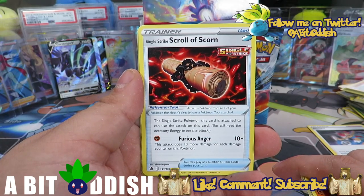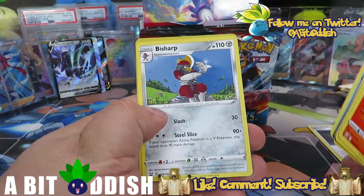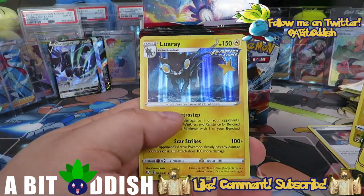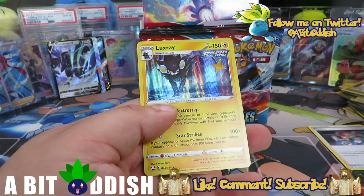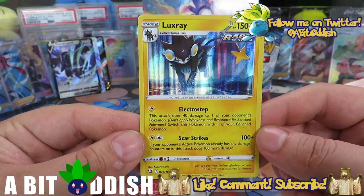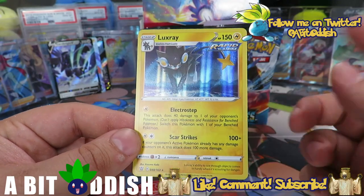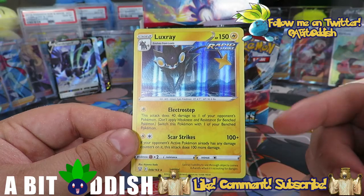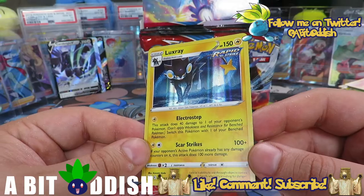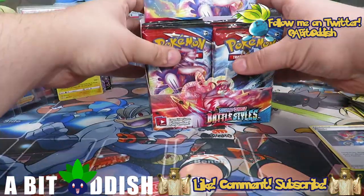Single Strike Scroll of Scorn — say that five times fast! You attach this to a Single Strike Pokémon and gain the attack Furious Anger. This attack does 10 more damage for each damage counter on this Pokémon, which is pretty neat. We got a Yamper reverse with ball search, very cool. And there's that Luxray — very awesome! Electro Step is 40 damage, then you switch this Pokémon, so you can keep going back and forth. Scar Strike does 100 more damage if the active Pokémon has any damage on it — you can do 200. Not a terrible card and the artwork looks amazing.